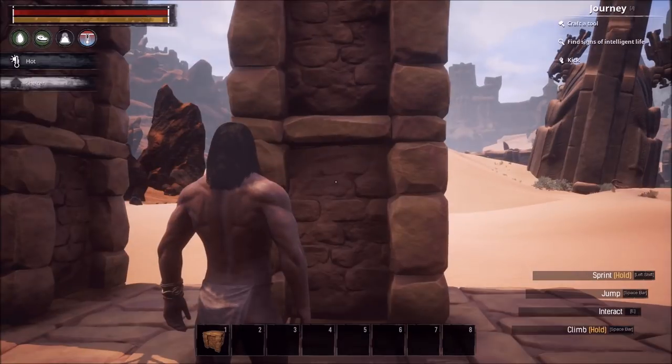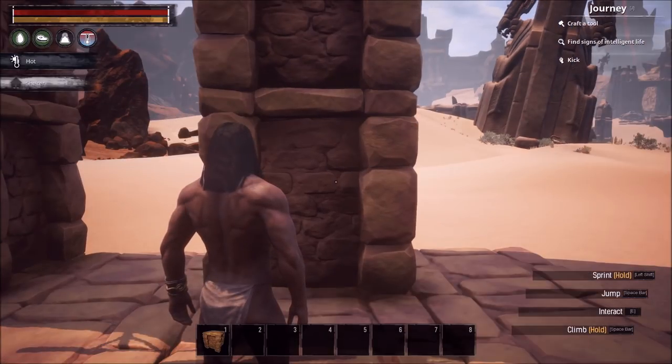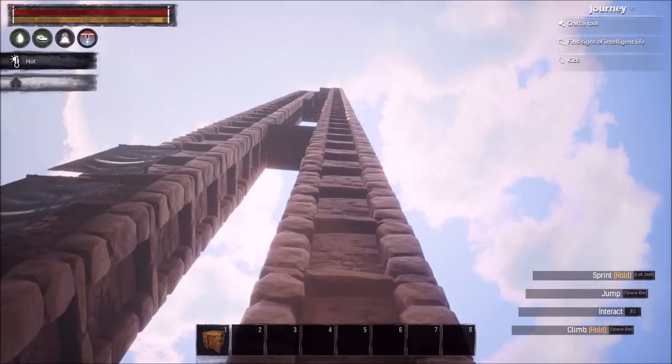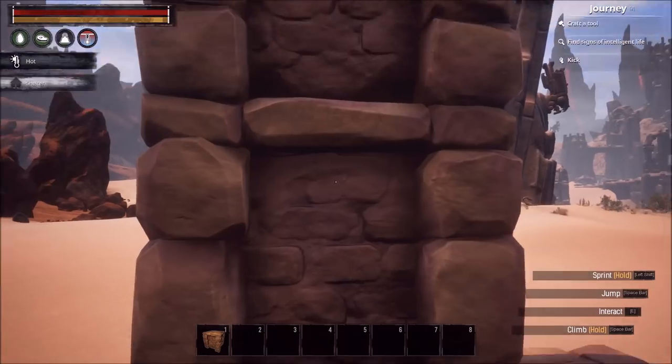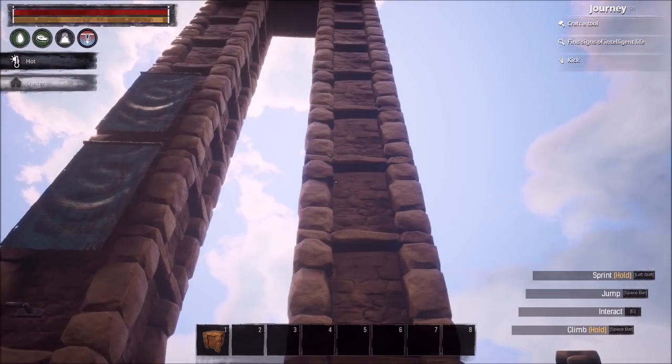I'll put specific numbers in the description below. To set the benchmark: in light armor weight and not encumbered, I can climb eight foundations — one, two, three, four, five, six, seven, eight. I use foundations because they're very measurable. However, in medium armor I can only go four — half the distance. And in heavy, only three.